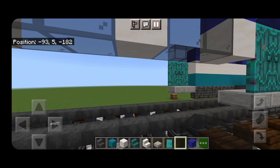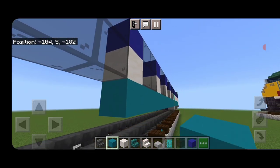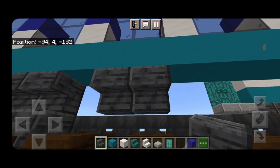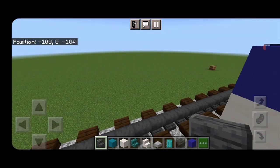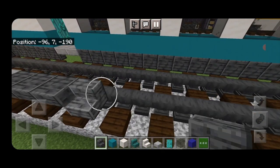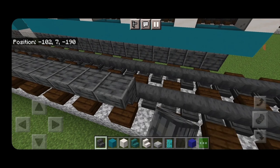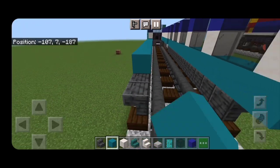Under that, do a solid row of cyan concrete down to the end. Then come underneath, start one block before the end, and put a row of outward facing upside down polished deepslate stairs all the way up to the doorway. Come around and do the other side — put a row of outward facing upside down polished deepslate stairs, then above that a full row of cyan concrete one block past the end of the stairs.